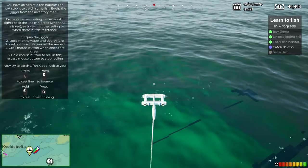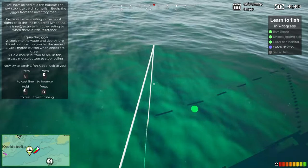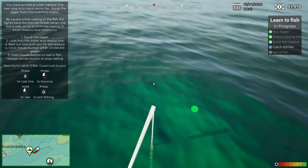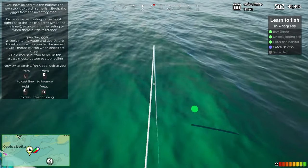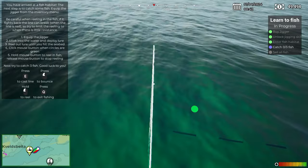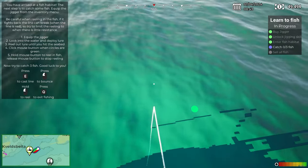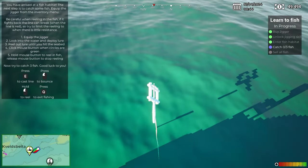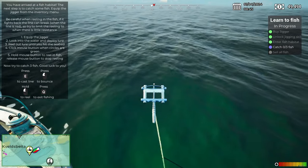We cast the line. Click mouse button when circles are green. We're basically just hand fishing here without a proper rod. Press the button when it's green — it's just flickering at me. Did we get it? I think we've got a fish because the line went red. You can see when there's tension because it doesn't turn as quickly.